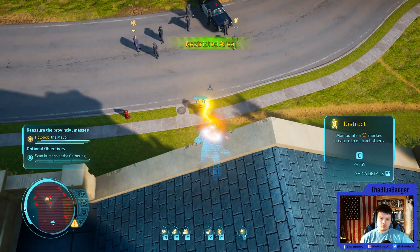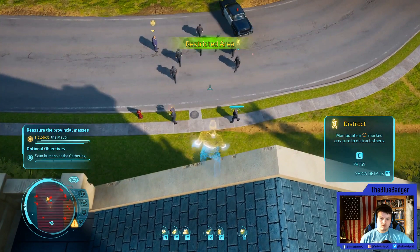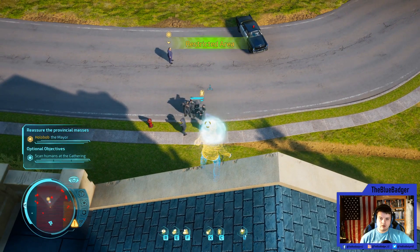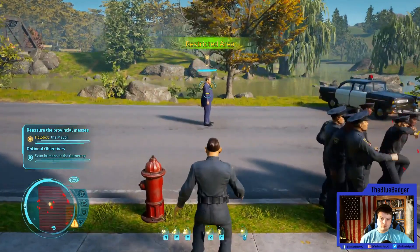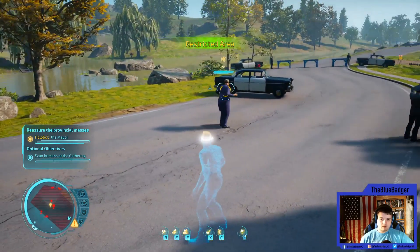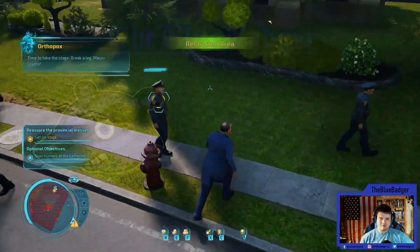Crypto, the gathering is already in progress — we need to find the Alpha Male. It's him — the Mayor! Now use Hypnoblast to distract the lackeys surrounding him. Hang on, I should probably — looks like he's the one I need to hypnotize. There. Where is the police commissioner? He was assigned to protect me! Time to take the stage — break a leg, Mayor Krypto! Perfect.